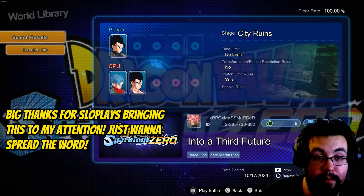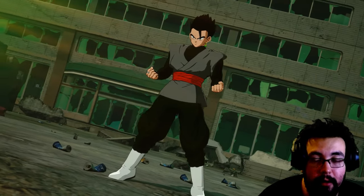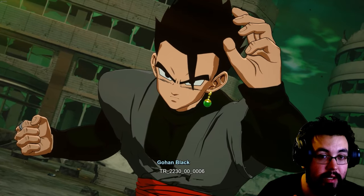Gohan Black is playable in Sparking Zero. This is PC version only, unfortunately, but you do not have to mod or anything of the sort. You just go to Custom Battles, and you can find some just like this.